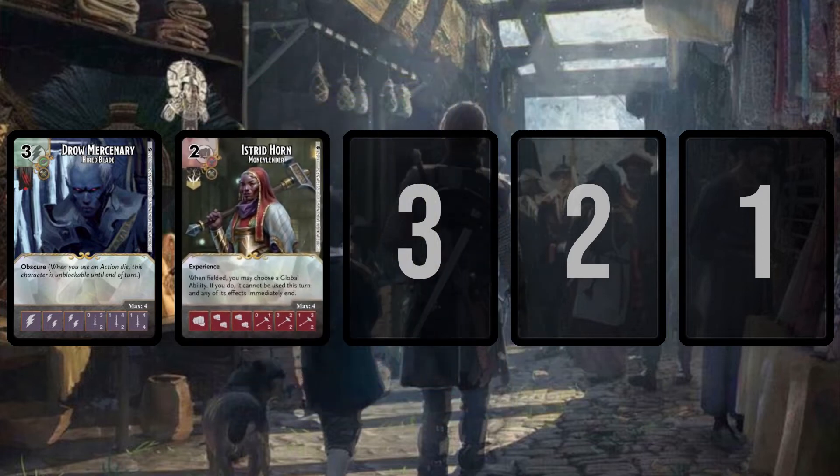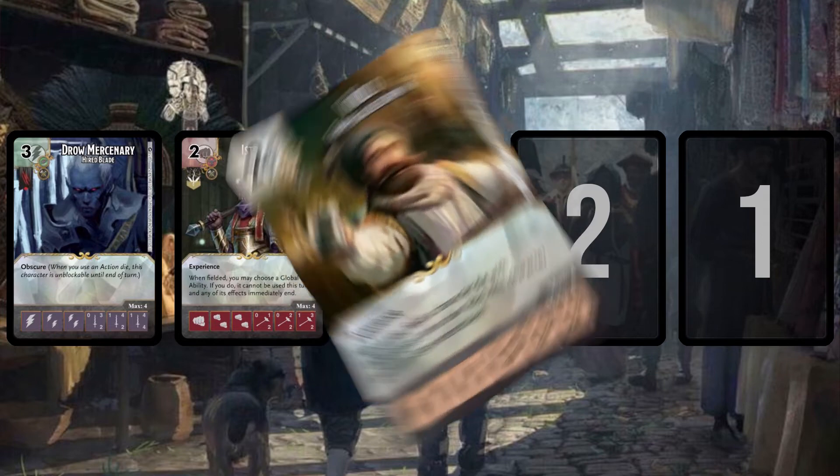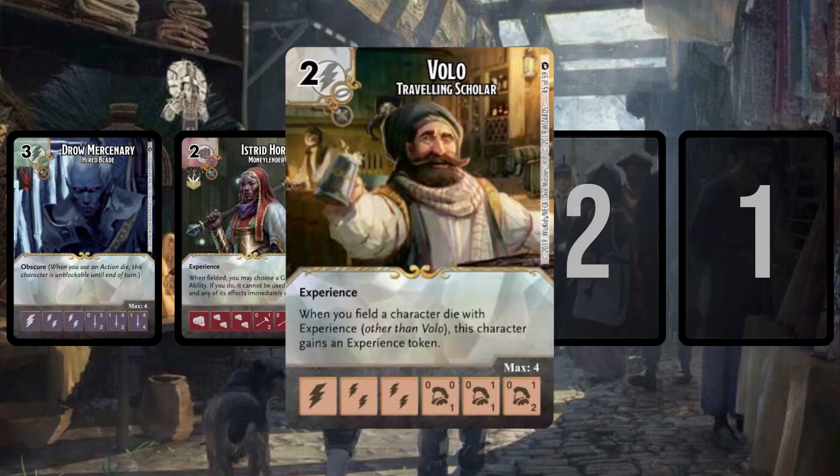Number three is one I've talked about a lot — I even made a combo breakdown video for it. This is Volo, Traveling Scholar, a two-cost bolt character with a 0/0/1, 0/1/1, 0/1/2 stat line, the experience keyword, and the text: when you field a character die with experience other than Volo, this character gains an experience token. It's not the most powerful thing in the world, but I had so much fun playing it.